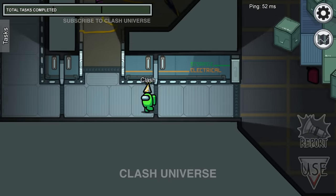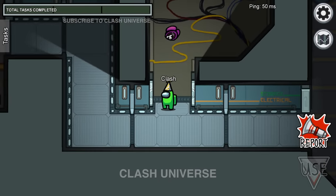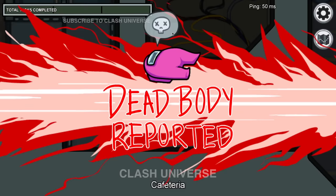Here's a fun fact. If a body is spotted, it can be reported by simply clicking on the body — just go near it and tap on the body.